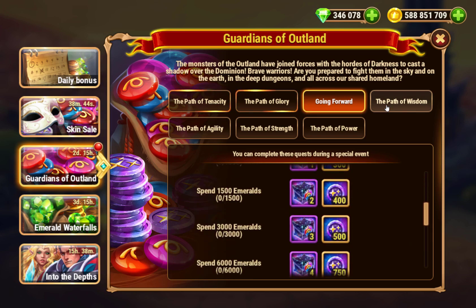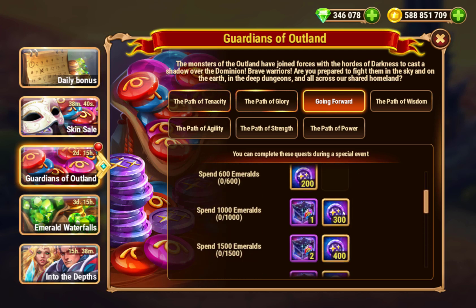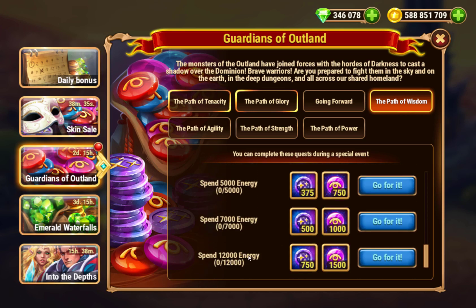This is one I'll probably spend some emeralds on - getting skin stones is pretty important because I still have a lot of heroes who still need skins, so it's definitely something I focus on. Spending energy at 12,000 is a lot, but if you have some energy potions, this might be a good time to use them.